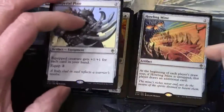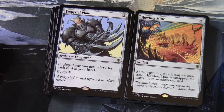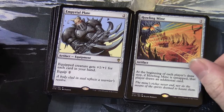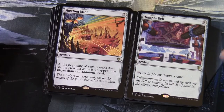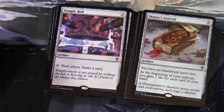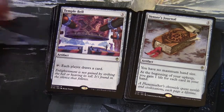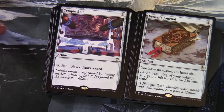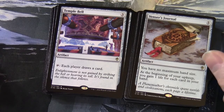Imperial Plate — 2 generic artifact equipment: equipped creature gets +1/+1 for each card in your hand; equip 2. Howling Mine — 2 generic artifact: at the beginning of each player's draw step, if Howling Mine is untapped, that player draws an additional card — so there's a large amount of card draw in this deck. Temple Bell — 3 generic: tap, each player draws a card. Venser's Journal — 5 generic: you have no maximum hand size; at the beginning of your upkeep, you gain 1 life for each card in your hand — important when you're drawing a lot of cards so you don't have to discard at end of turn.